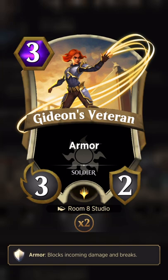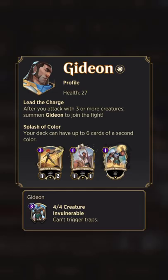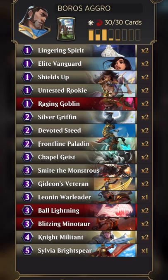This card is amazing, obviously — it has to be in there. If you attack with three or more creatures, Gideon comes out as a 4/4 and attacks. Red is probably one of the best ways of enabling this, and for that reason all the red creatures have haste. I'll go from the top to the bottom of the deck list.